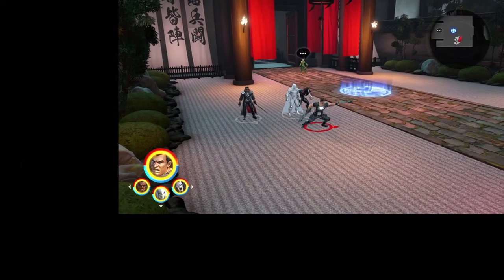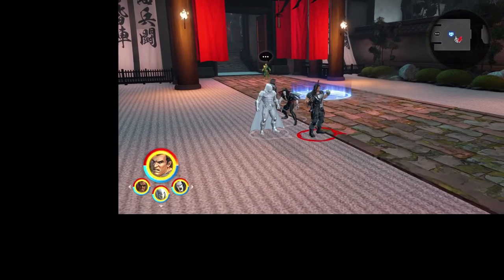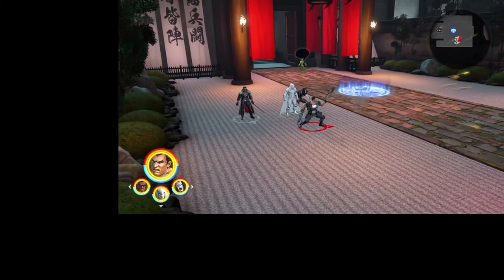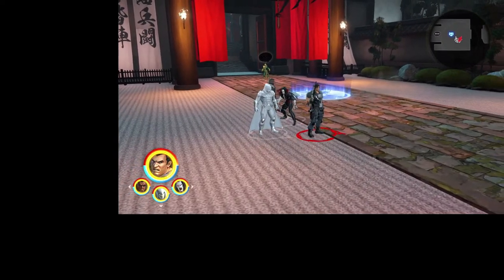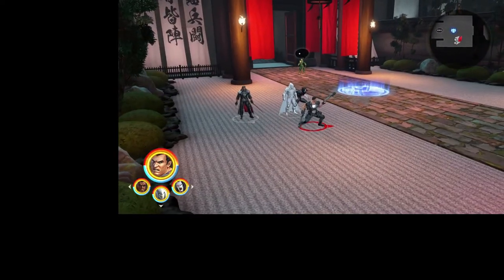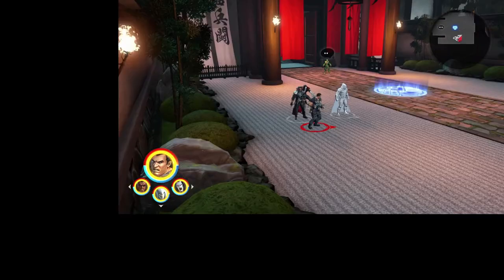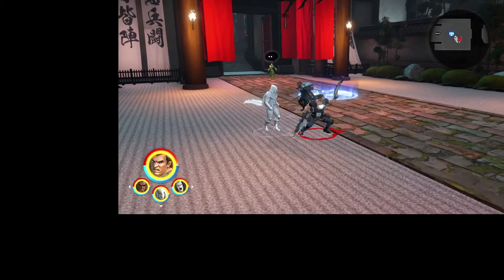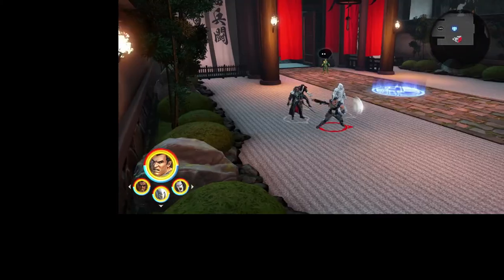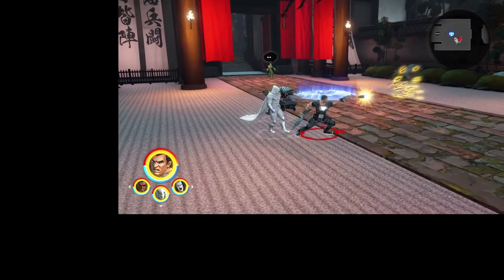Punisher's standard attack sequence has four hits but only three different button inputs. The first is a fisted punch, the second and third hits activate on that second button press with a quick slash from a knife he draws from his side, and that fourth and final hit is a point-blank shotgun blast that will create knockback amongst your opponents.